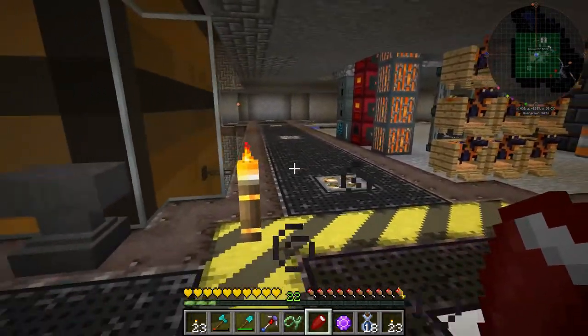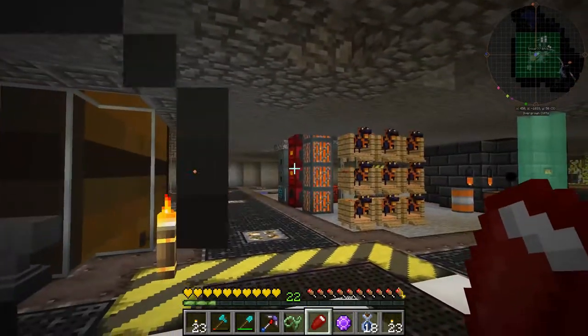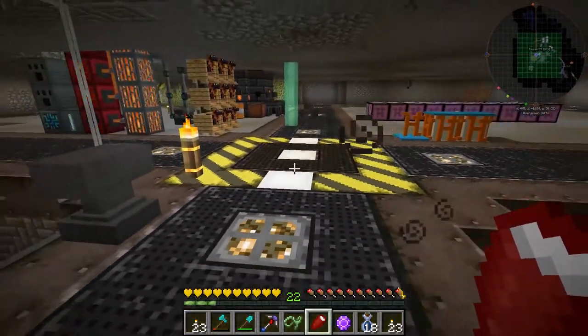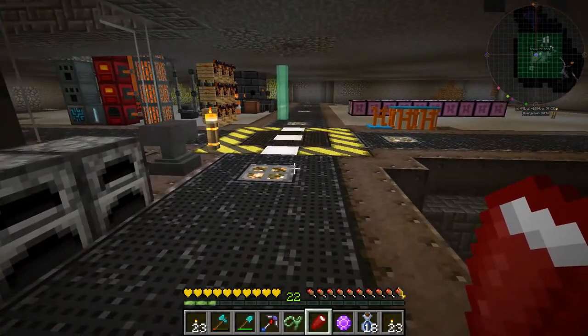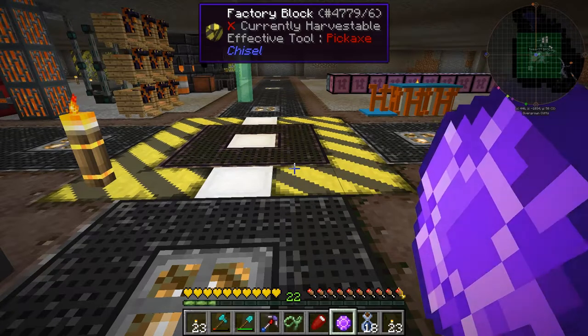I received an email from King Waylon, and he said he is now the chicken master — that he's gotten all the chickens. He said that I could come by and pick up some eggs for the things that I don't have. So we're going to do that right now. Let's go look at his egg operation.